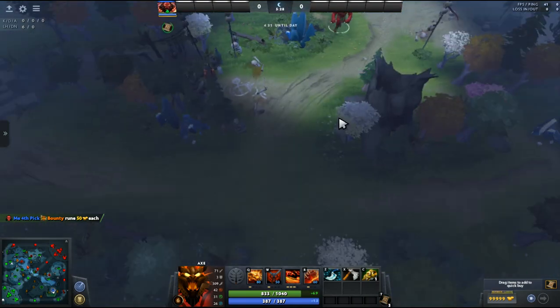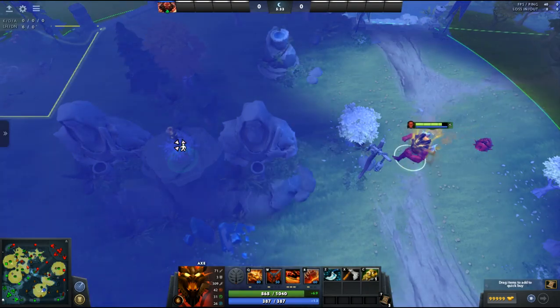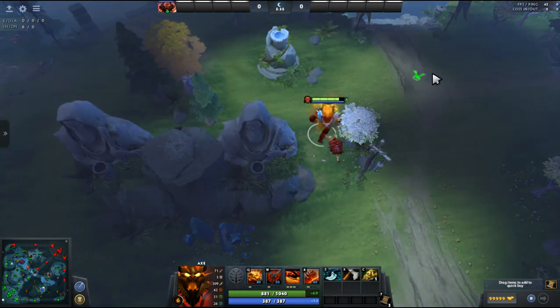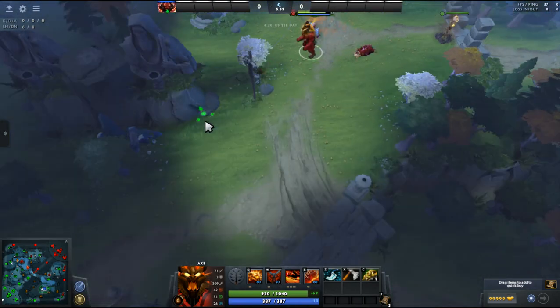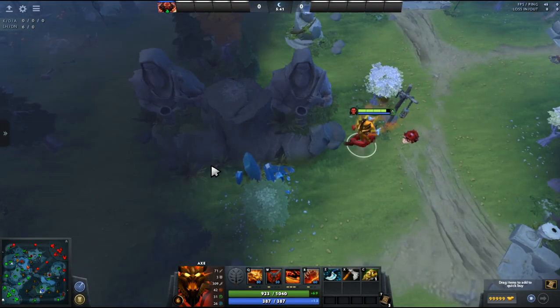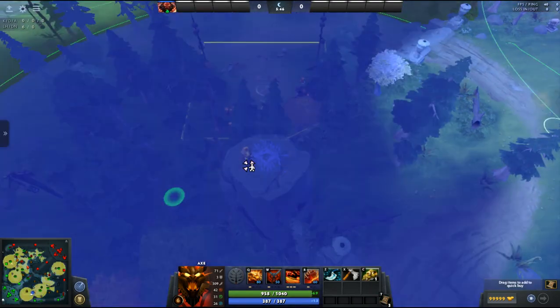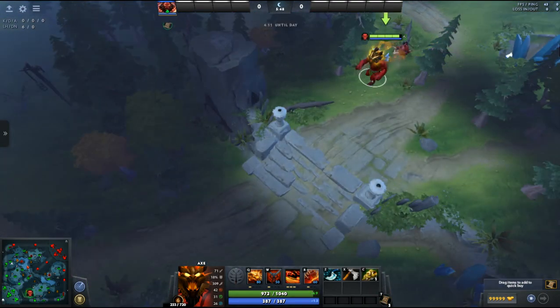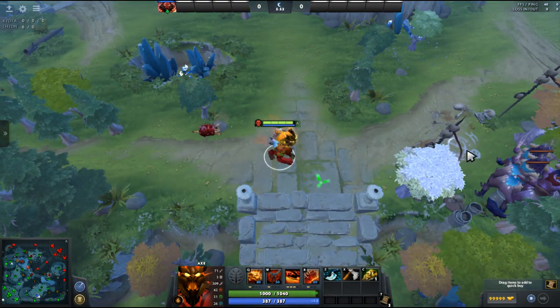Coming up this side, it all remains the same except this thing right here — it really gives you much larger vision. If you ward here, people only look for wards at the standard spots, so that's basically the map vision hacks I have.